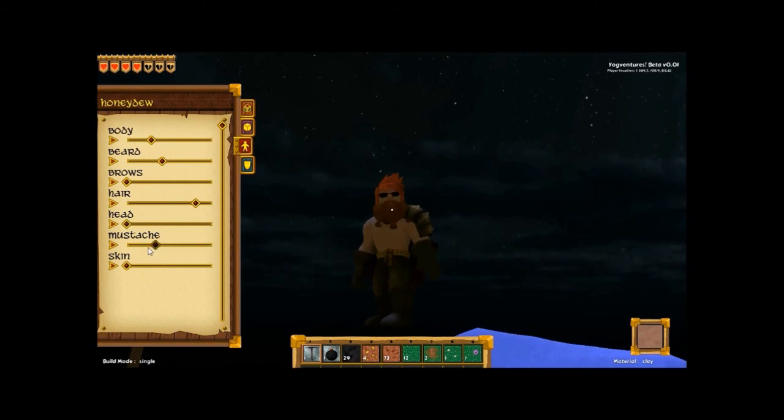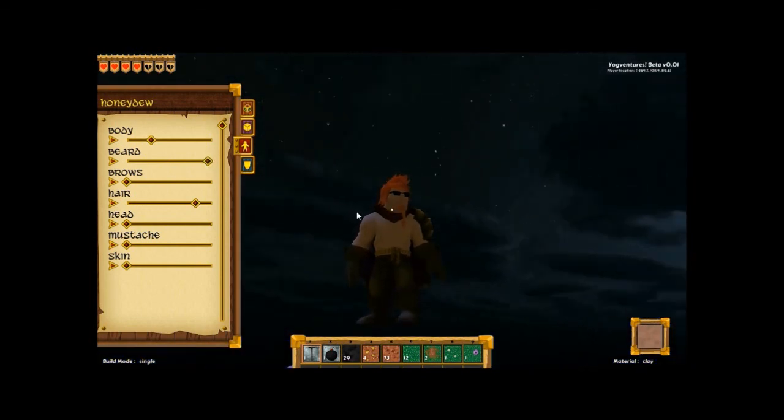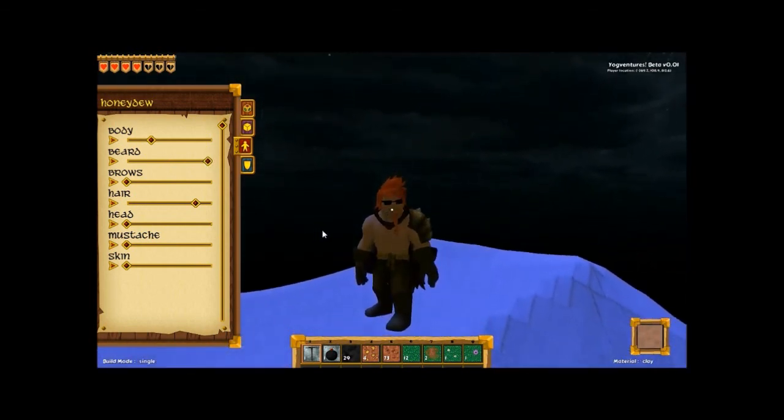Moustache — lots of different types of moustache and beard trimmings. Skin — you can change what colour your clothes are if you've got armour. Quite a lot of different choices there. No way of changing hair colour at the moment, but that's not important. And there's a way to remove the beard — many different types of beard. I've gone from dwarf to punk rocker in 17 easy steps.